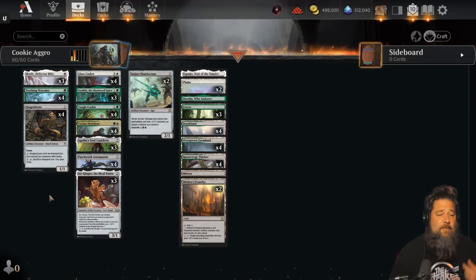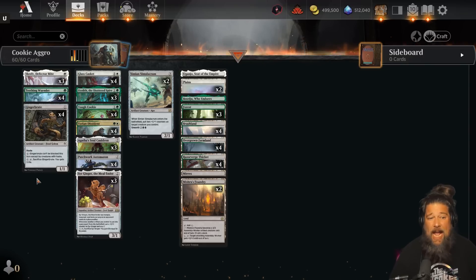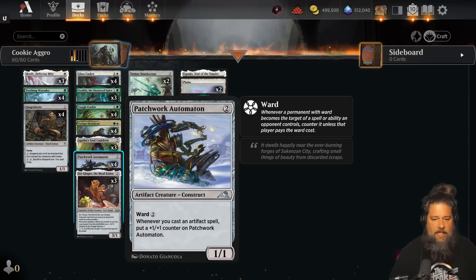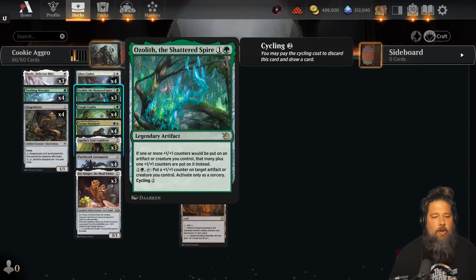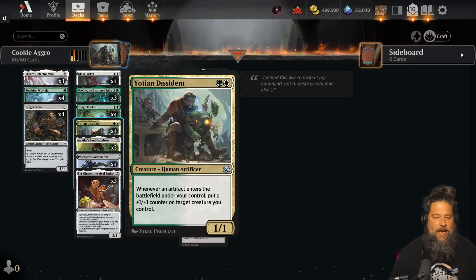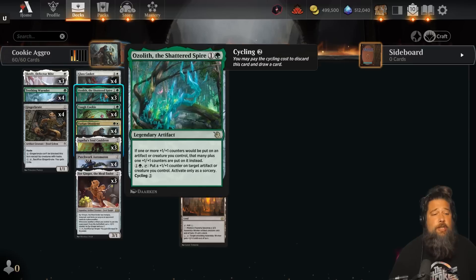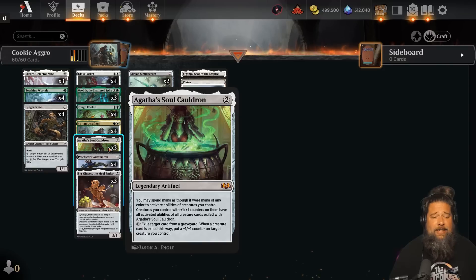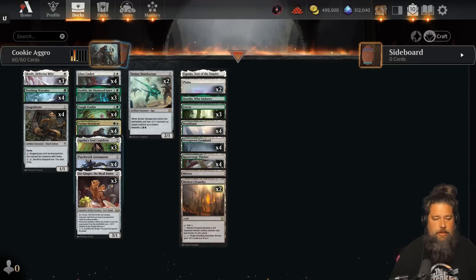We are green-white artifact aggro plus-one-plus-one counter cookie tribal. We've got Sir Ginger, Tough Cookie, Ginger Brute — all the cookie cards, not for meme purposes but because they're legitimately great. How does our deck win? We grow massive artifact creatures with plus-one-plus-one counters super early. The key cards are artifact creatures like Teething Wormlet, which naturally gets big, and Patchwork Automation, which grows as we cast artifacts.